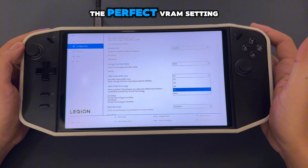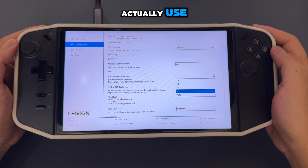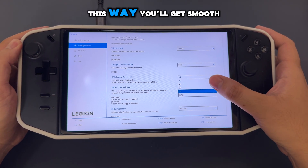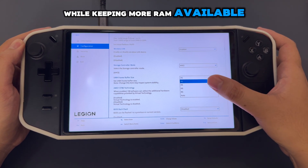Here's my tip for finding the perfect VRAM setting: benchmark your game and check how much VRAM it actually uses. Set your VRAM to match or slightly exceed that amount. This way, you'll get smooth gameplay without wasting memory while keeping more RAM available for your device.